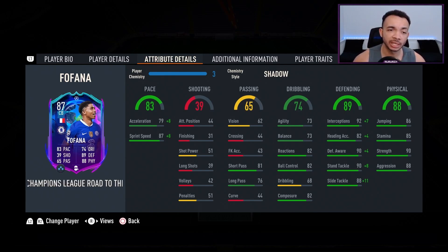His dribbling looks okay for a centre-back. Agility 73, balance 73, reactions 82, ball control 82, dribbling 68, composure 82. His defending looks great with the shadow: interceptions up to 99, heading accuracy up to 86, defensive awareness up to 94, standing tackle up to 98, and sliding tackle up to 99.